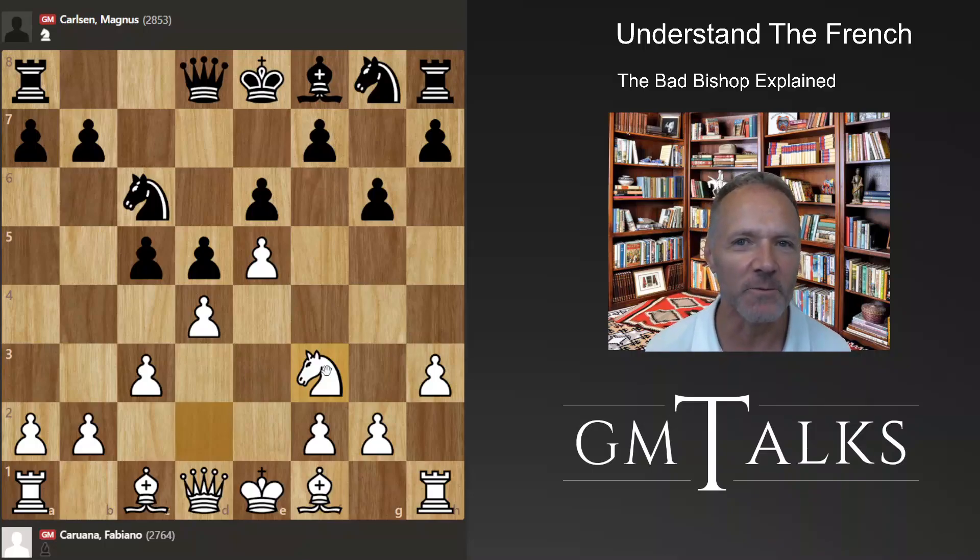It turns out this is not that good — you actually miss the white-squared bishop. Usually the white-squared bishop would be sitting here, covering white squares and making you able to play certain moves. But if you play that move without it, everything on the white squares becomes weaker. So not having the white-squared bishop is not that great, but having it is also a problem.